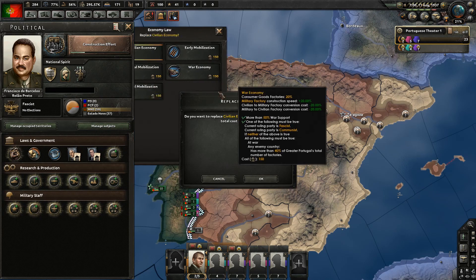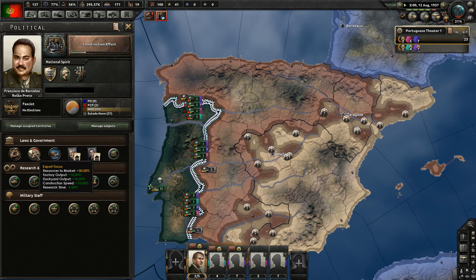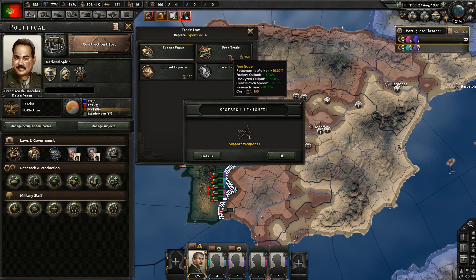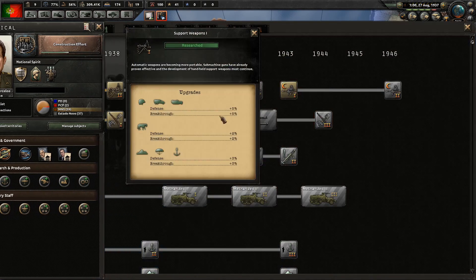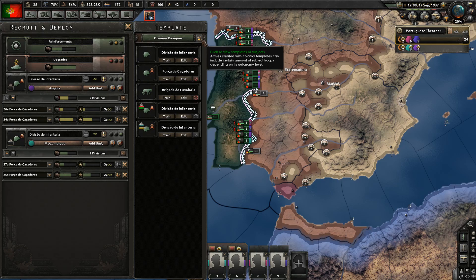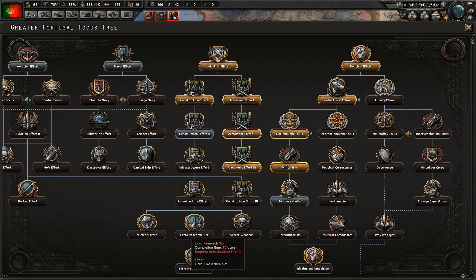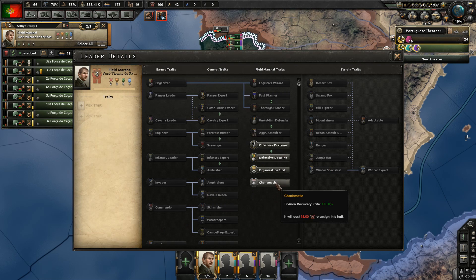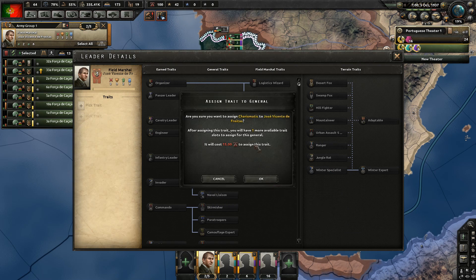We already have 24 heavy units. I'm going to make 24 very light ones just to fill gaps in the front lines. Construction effort, good. Now we're continuing down to the research slots. I still haven't assigned his traits - I want him to be charismatic and offensive. Justification for Republican Spain is ready but let's wait - it's valid for two months.